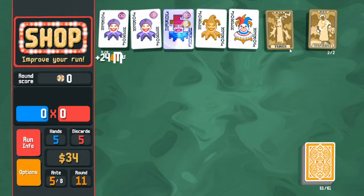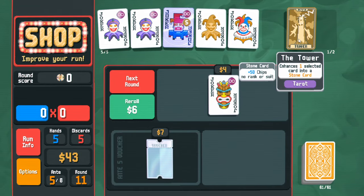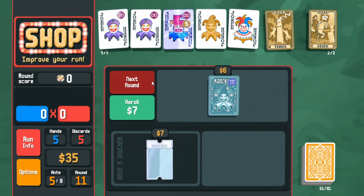Emperor — perfect! It even creates Temperance for extra sell value, which is great. Stone card enhancement — something I can consider. Death to convert. And we're done with the shop.